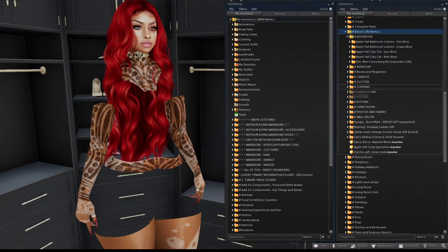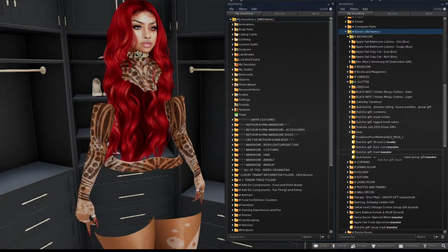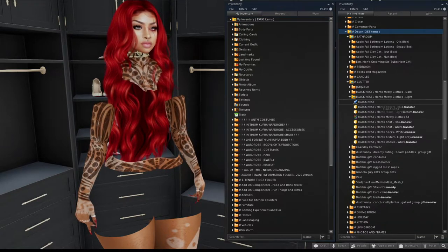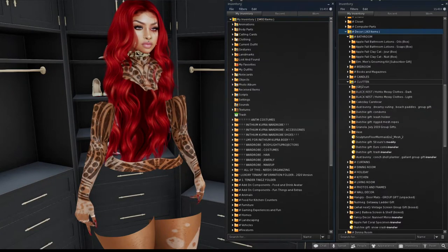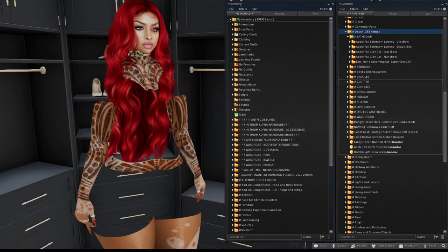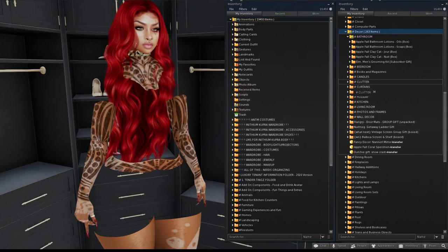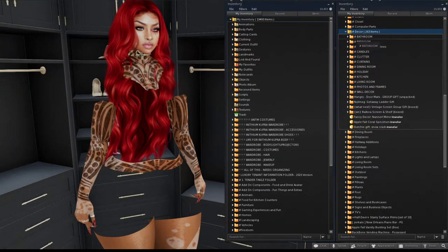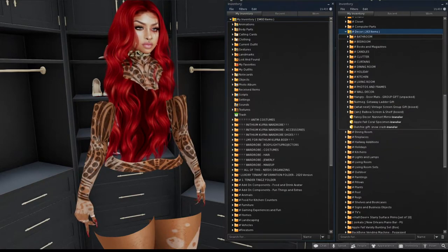Inside the books and magazines folder I have sketchbooks, newspapers, and lots of decor items. The clutter folder has things like euro coins, an actual bag of trash, and clothes you can put around the house to make it look lived-in — like a shirt that landed on the floor. I like my house to be a roleplay atmosphere so when friends visit I can say their room looks messy with clothes on the floor. I make those items movable for them.